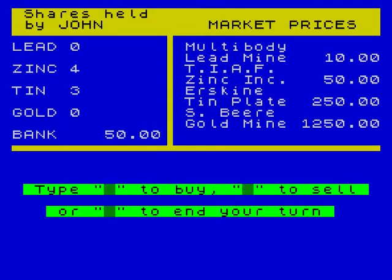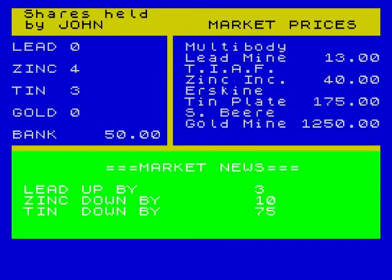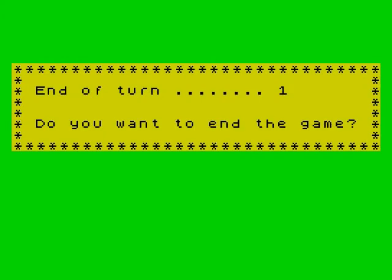Actually we're going to take a risk. This is what we do. You can push Q to end your turn. So then it tells you the market news. Maybe I should have bought lead. Zinc down. Tin down. Gold down. So I basically bought the wrong stuff because everything went down. So the basic thing to do is buy low, sell high.